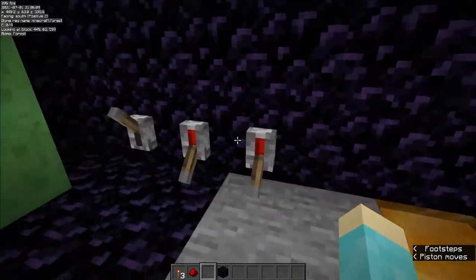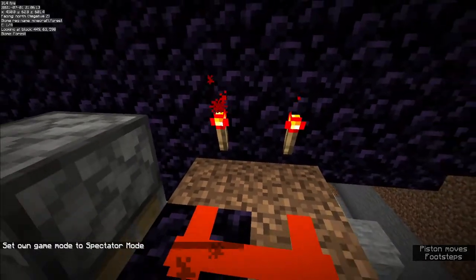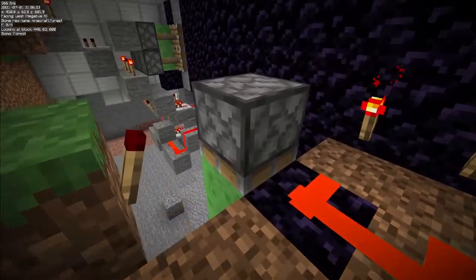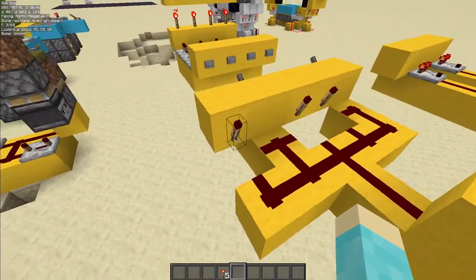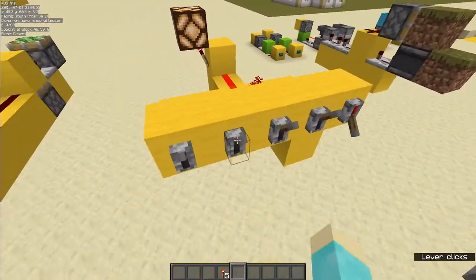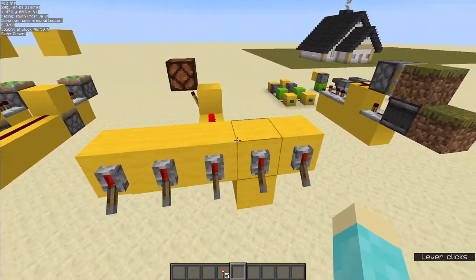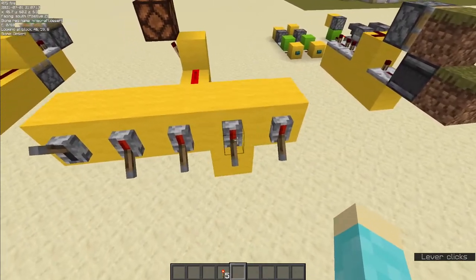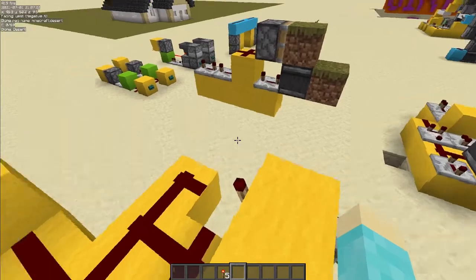Contraption number two is the lever combination lock. It works by having a bunch of levers with redstone torches behind them, allowing you to have an output. There are three different levers all connected with redstone torches and dust. When you have the correct levers flipped, the lamp stays off because the other levers are powering the redstone dust keeping it off. When you unflip the dummy levers, the lamp turns on as the correct combination is in place.